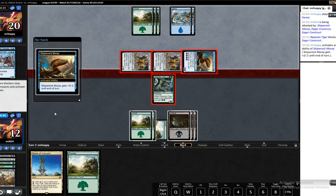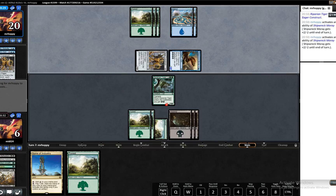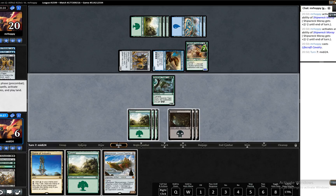Our opponent is going to hit us for six damage. Any sort of creature here would be good. If our opponent plays a creature we are in bad shape. And that's a very good creature — that's about as good as it gets in this situation. In saying that, that's not bad either. Let's play him out killing the Eager Construct.